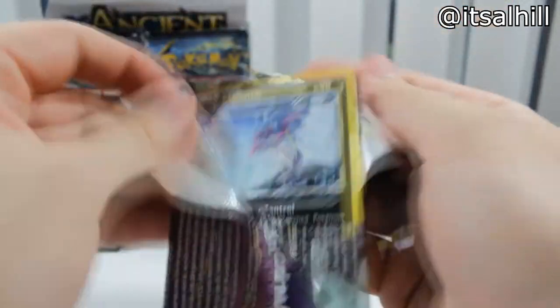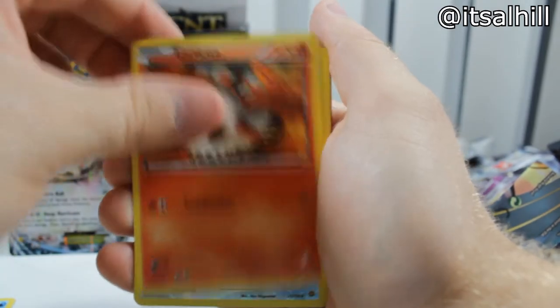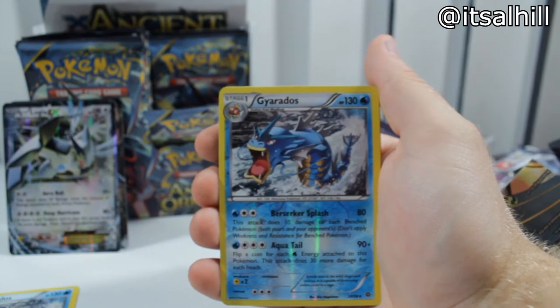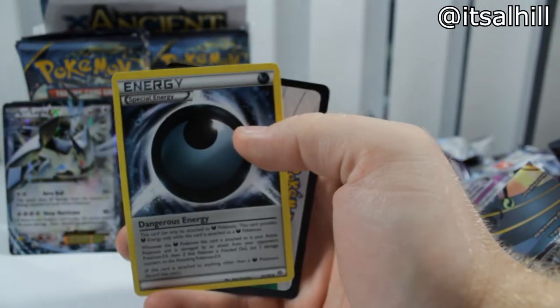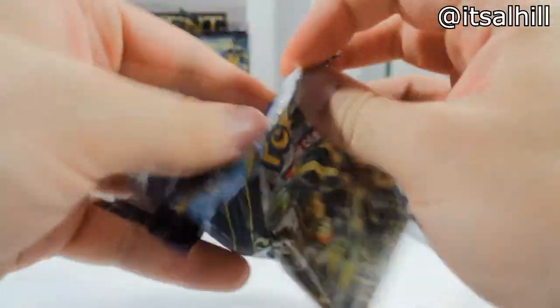The Gyarados — love that. Sableye, Tyranitar Spirit Link, Fro Spirit Link — there's a lot of Spirit Linking going on, kinda reminds me of the Fusion from DBZ. Next pack: Malamar, Porygon, Golerik, Spinarak, Larvesta, Gyarados — so that's our reverse, we just pulled the rare. Porygon Z — which is our rare. Porygon 1, Porygon, and Porygon Z. Echo Arm, Bel Awesome, Special Energy — looks like an eyeball, pretty creepy.